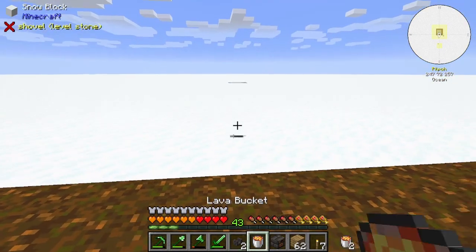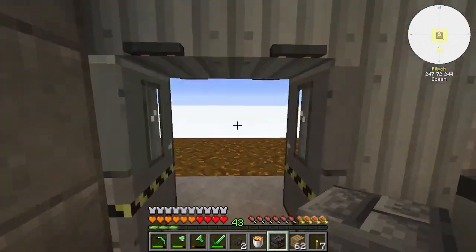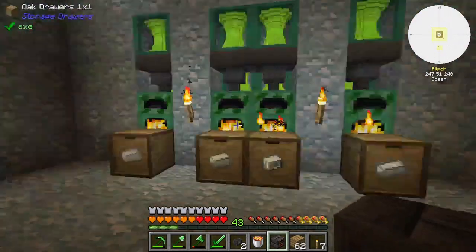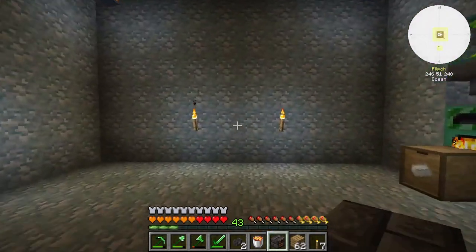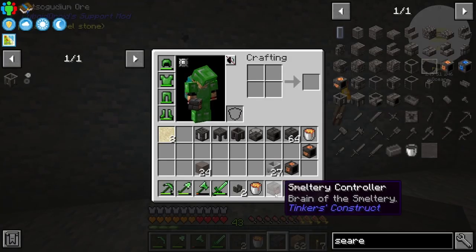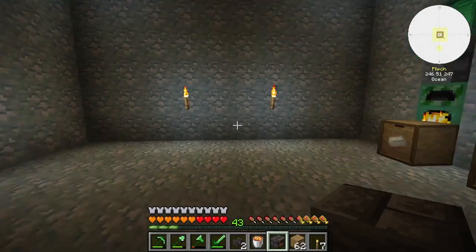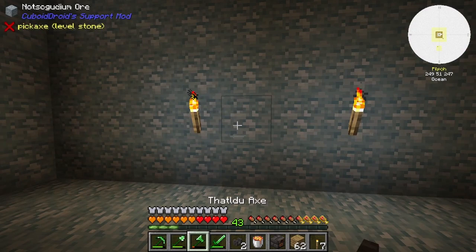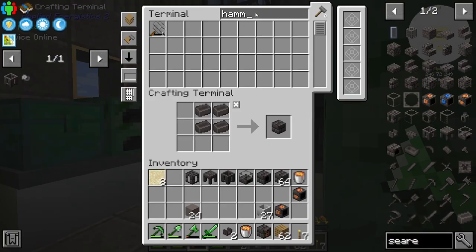I'm thinking maybe we build it out here — what we could do is build it into this wall here. I think that'll look pretty good. I like having my smelteries sort of two by two, because that way it's an even number. But I could do a four by four, so let me move these. I like this idea, let me get my hammer — I swear I had a hammer. What's it called in this modpack? A smasher.